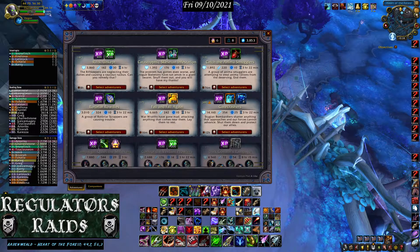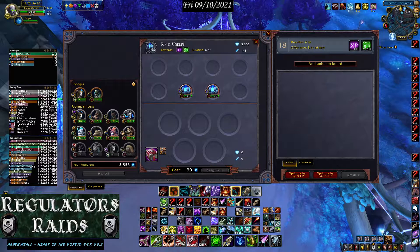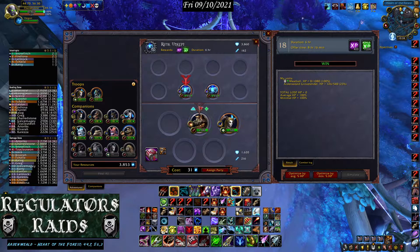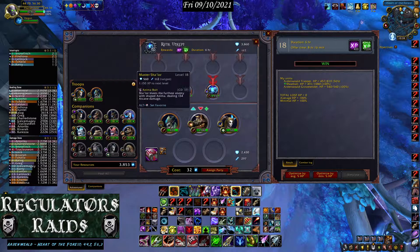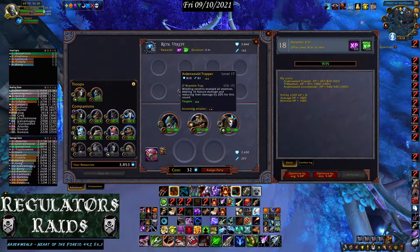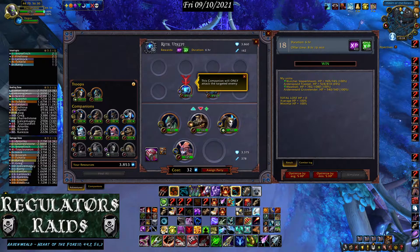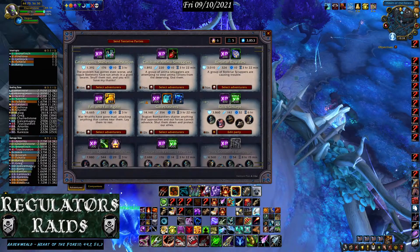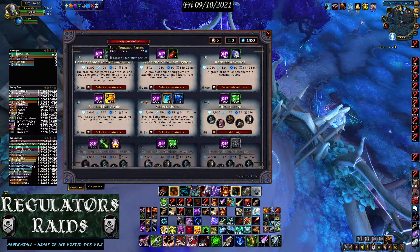Let's go to this level 18 mission instead — this is an XP mission. You want to make sure you have two troopers and another low-level companion. If you can put more in, that's even better. And that's a win right there — send it out.